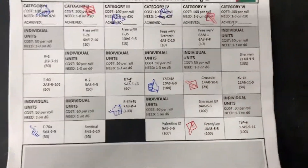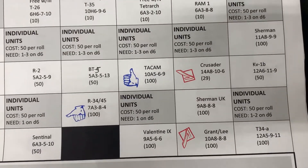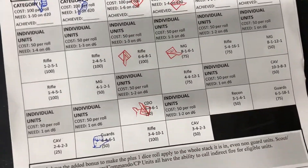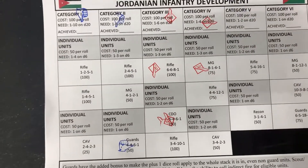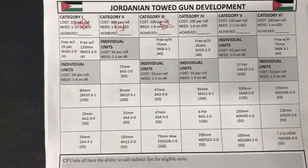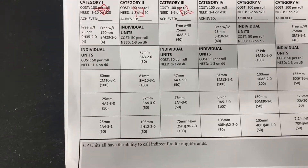No new development from the British — still on Category 2 armor. The Jordanians were able to get up to Category 5 armor and unlock a couple of their tanks. They are also Category 4 infantry, using their auto unlock to get that opened. They are also Category 3 guns, with none of their guns unlocked.